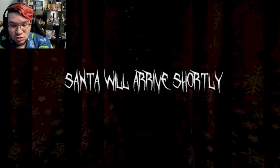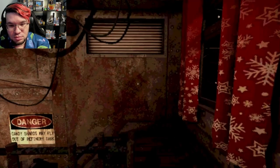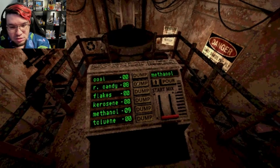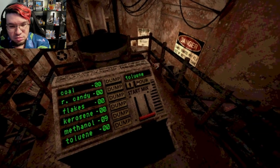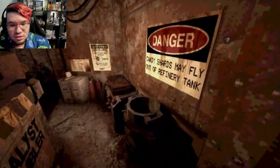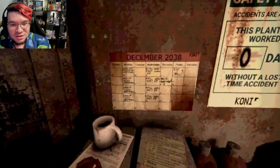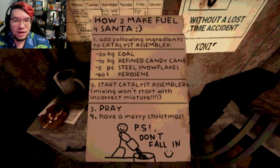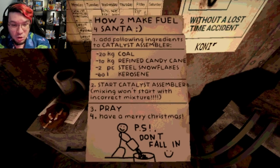Santa will arrive shortly. There's a note: how to make fuel for Santa. Add the following ingredients to catalyze — 20 kilograms of coal, 10 kilograms refined candy cane, two pieces of steel snowflakes, and 60 liters kerosene. Mixing won't start with incorrect mixture. Have a merry Christmas — please don't follow it.